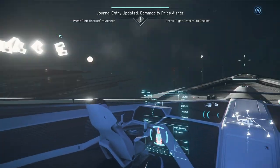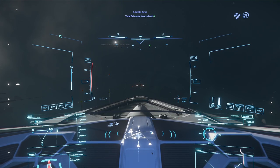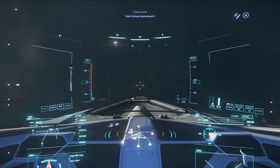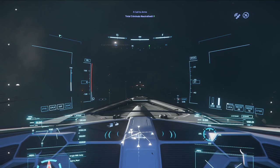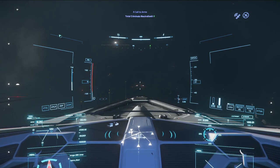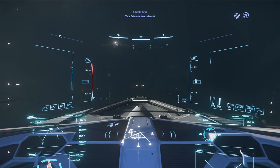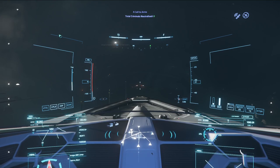Pay attention to the HUD — those XYZ coordinates and your circles will take you directly to your dock. You can park manually, or once you get to a certain distance, hold the landing button and it will auto-dock for you. Personally, just like with landing, do it yourself — it's fun and takes a little bit of practice.